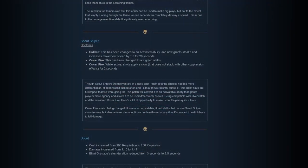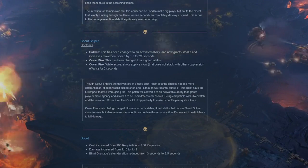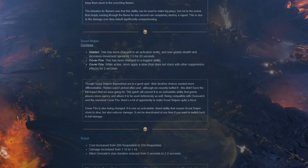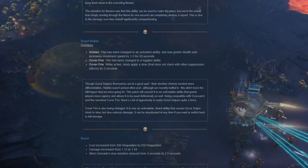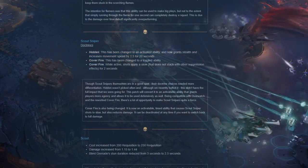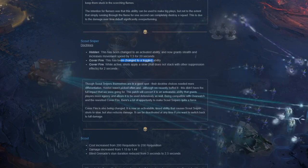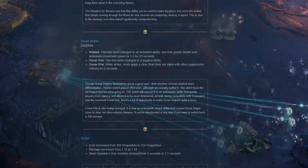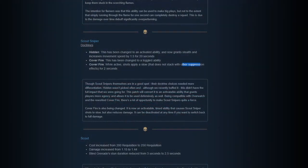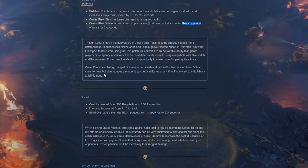Scout sniper: the 'Hidden' doctrine has been changed to an activated ability that now grants stealth and increased movement speed by 1.5 for 20 seconds - basically the same as what dire avengers have. Might be a little overpowered, we'll have to see. Cover fire has been changed to a toggled ability. While active, shot supply is slowed - does not stack with other suppression effects. So scouts now give suppression - interesting.